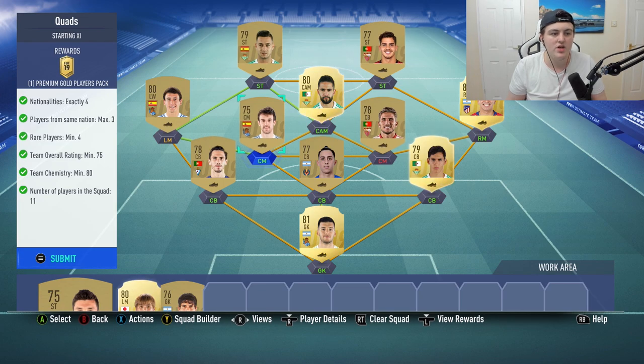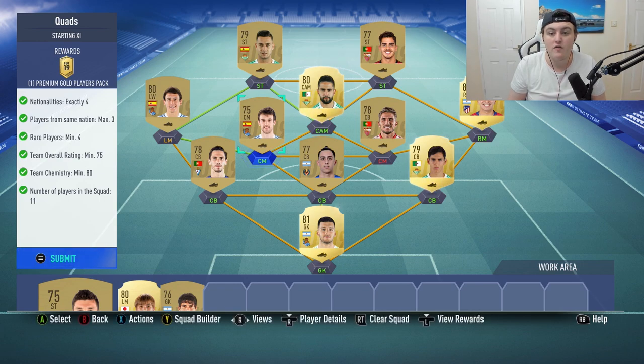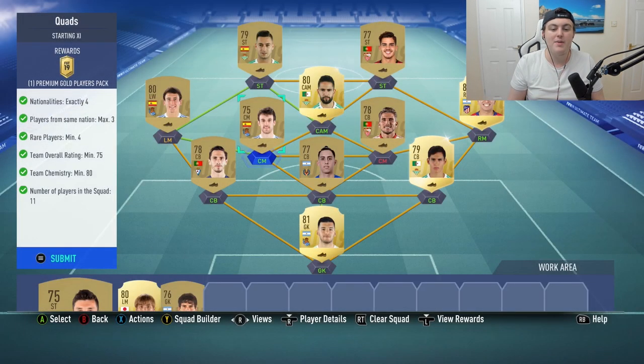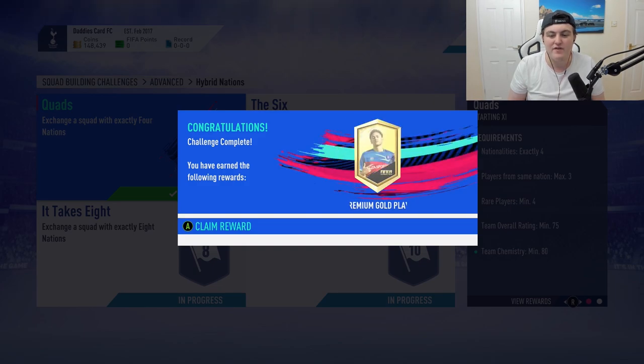So this is the first one. We get ourselves a premium gold players pack for quads. This one in total probably costs anywhere from 8 to 12k at the minute. Now it will go up but not right now — it's currently really cheap so do this as early as you can. We're going to go ahead and submit that one and get a premium gold players pack, which is a 25k players pack.